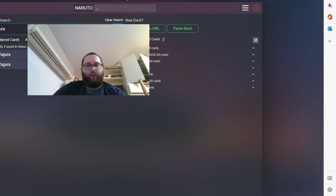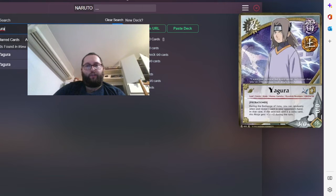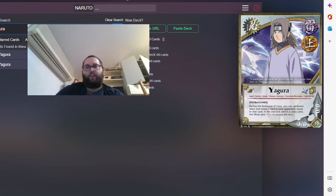Yagura — we only play one copy because of his colors: both Lightning and Earth. He is also a zero-drop so he's a good card considering his color and turn drop. If I had more Moving ninjas I'm not sure I'd keep him, but he does provide an extra ninja with both Lightning and Earth, so maybe I would still keep him.